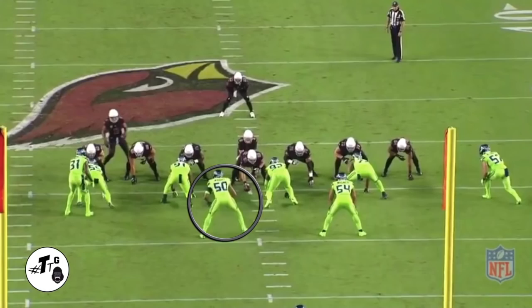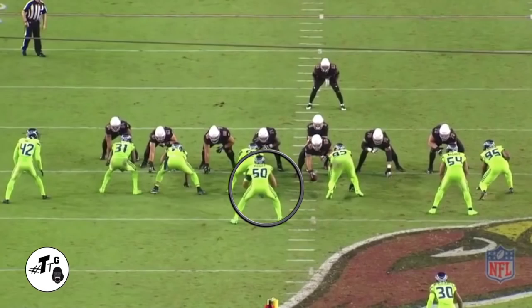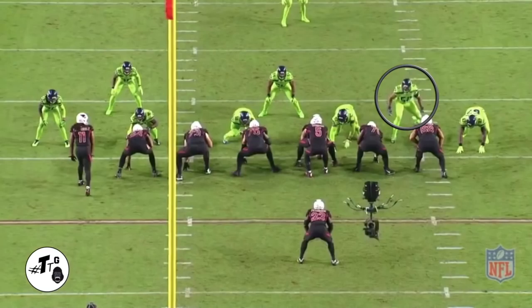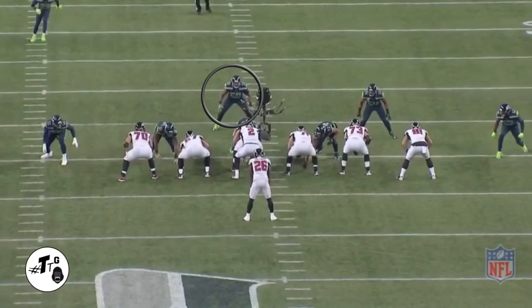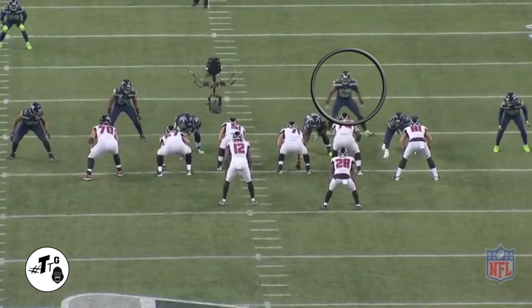10 shade 12 personnel zone stretch right — rips underneath Smith's zone block and tracks Adrian Peterson's inside hip to make the sideline-to-sideline tackle. 20 shade 12 personnel play action guard counter — right does his run responsibilities first, then drops into the passing lanes to get the PBU. B gap mug 11 personnel guard counter — right is all over it and meets Stanton and Peterson at the mesh point for the tackle for loss. 10 shade 11 personnel stretch zone — right beats the block to the point of attack to get the combo tackle on Coleman.